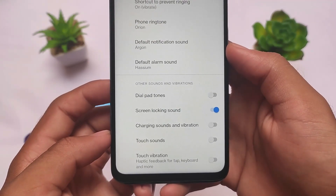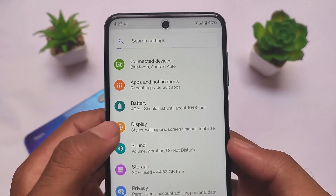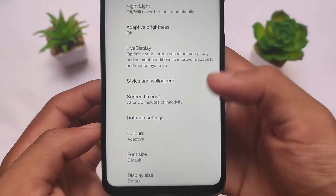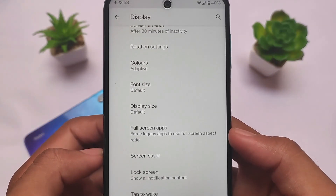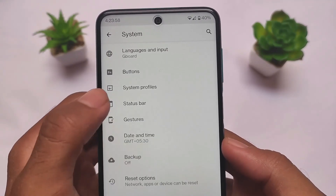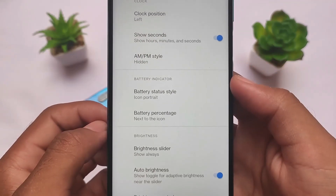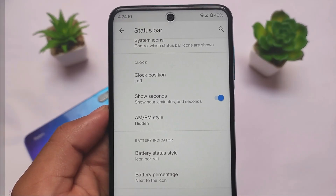In terms of other options — sound etc. — there are no major changes; every option looks like other custom ROMs. You have the option of choosing styles and wallpapers in Display, so you can customize colors. Live Display option is also present to customize display colors. These are the key things to know about this build. Since it's the official LineageOS build, most users were looking for it and it's finally here. The status bar also has some extra customization options.